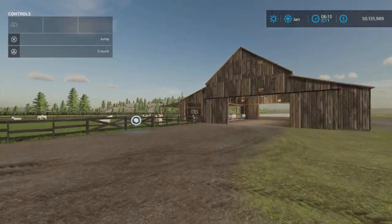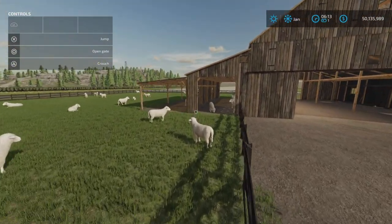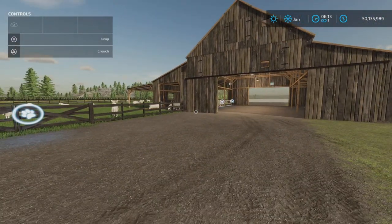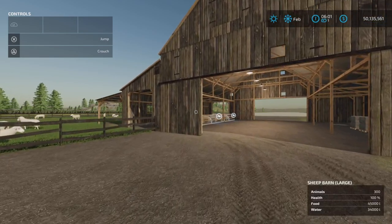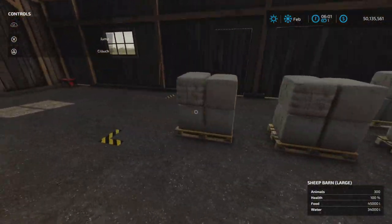So what I'm going to do now is fast forward in time and see, make sure everything works. All right, here we are — we've gone ahead one month, and we have wool. We have lots of wool. Very nice.